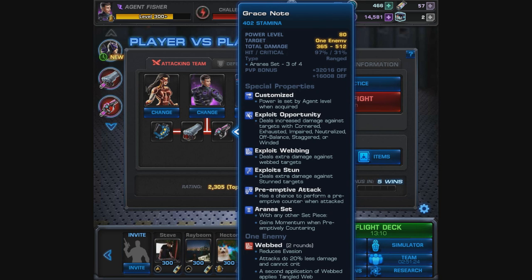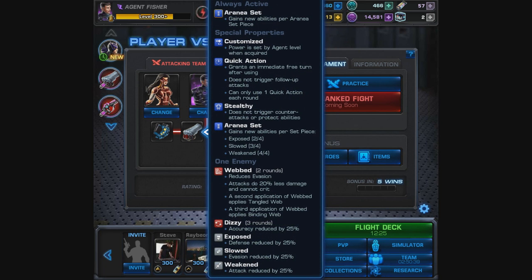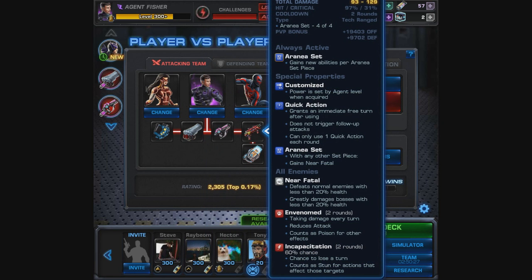The Grace Note, the third piece of the set, is the 64 gold item option. It is a ranged attack that exploits Opportunity — so it doesn't have Paragon Exploiter — and it also exploits Webbing and Stun, plus has a chance to perform a preemptive counter when attacked. It causes Webbed by itself. With any other set piece it gains Momentum when preemptively countering, which increases damage done by 10% per stack. It also reduces damage taken from counter attacks by 50%. Because of that and all the exploit options, this weapon can hit extremely hard — I've broken 40k without even trying.